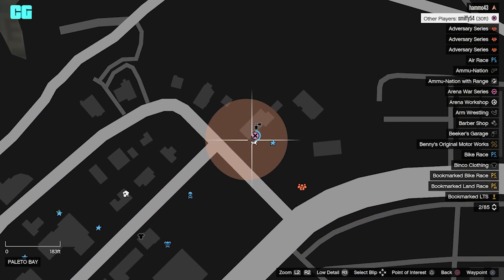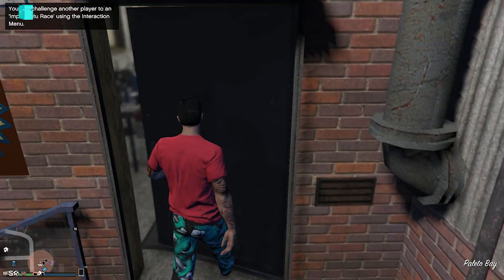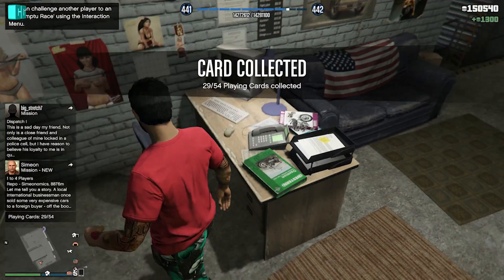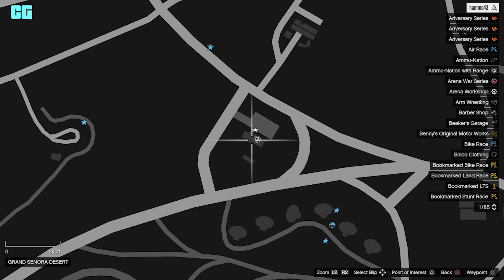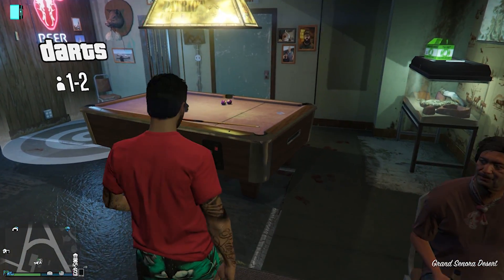Paleto Bay at the Paint & Spray — you can actually go inside this Paint & Spray through this door, and then it will be on the desk. Now in the Grand Sonoran Desert in the bar with the dart icon on the map, and that will be on the pool table.